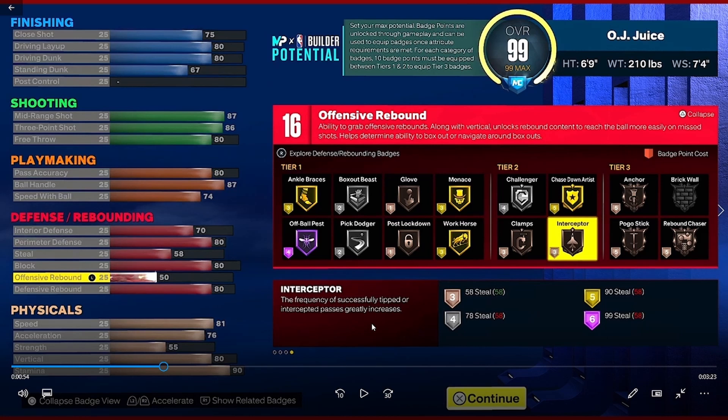He has an 80 block — really good — and 80 defensive rebound. Perimeter defense is 80 and interior defense is 70, but we don't know how good interior defense is this year. His strength is a little low; I'll probably bump mine up since 2K is saying strength matters this year. He has 176 stamina, not maxed. A lot of people are complaining about the stamina bar and boost system, but I feel like y'all are complaining too early — just play the game first.